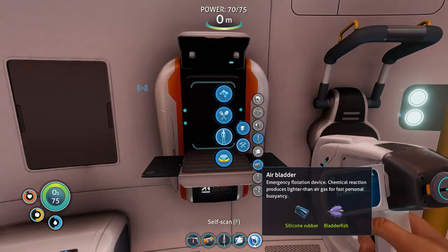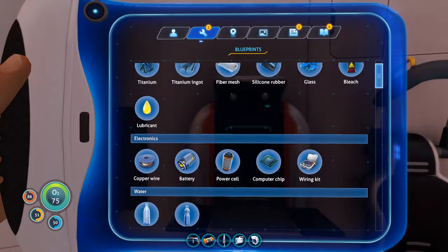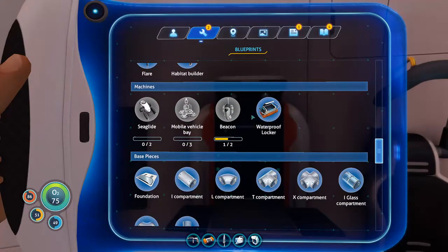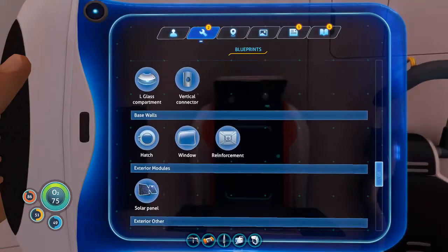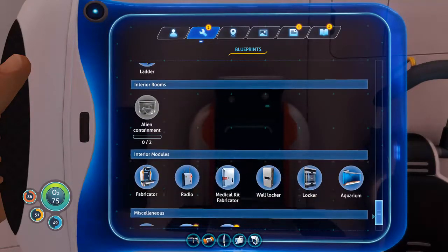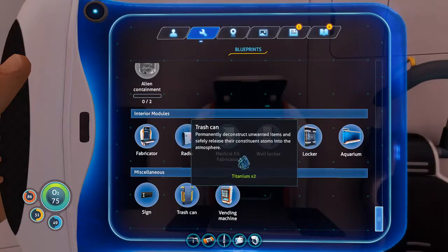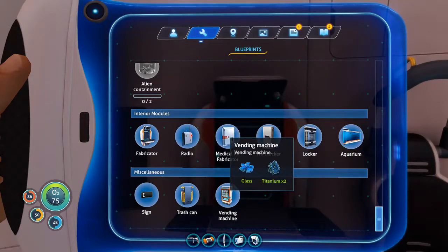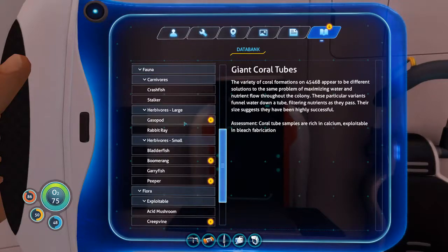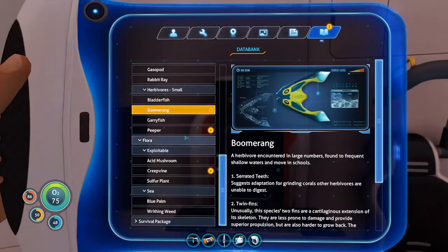It doesn't look like I can build a trashcan or vending machine yet — that's probably for when I make the base. Yeah, base. Those are decorations as well? I should have guessed. Actually you can throw stuff in the trash can that you don't want anymore, so it's actually useful — it just deletes it. Convenient.